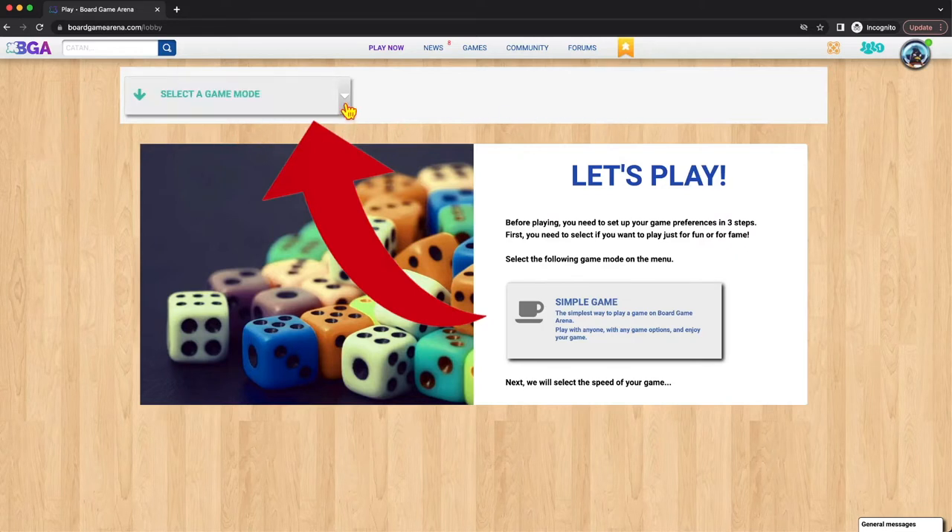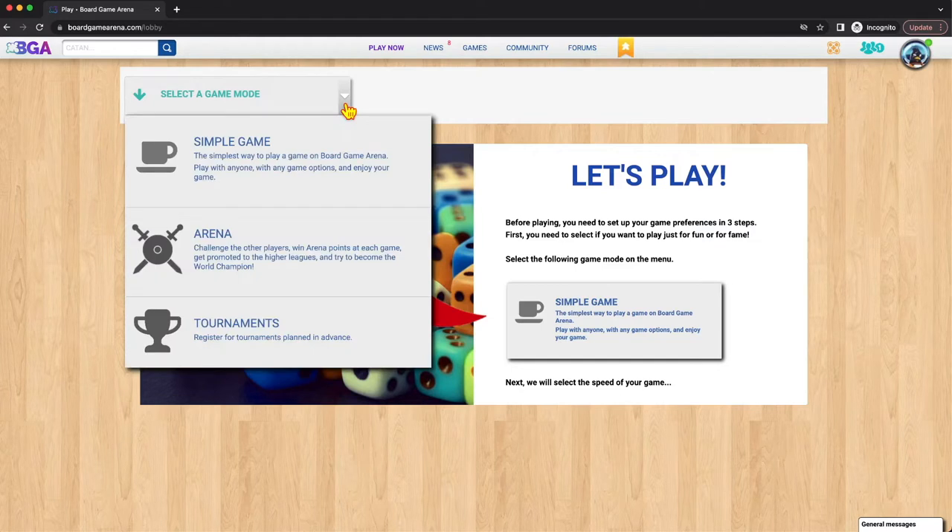The first is we need to select a game mode. There are three different game modes: simple game, arena, and tournaments. 'Simple' is probably overstating it — this is just your general category. If you just want to play a game, this is it. I just want to set up a game, I don't want to do anything else. That's it.